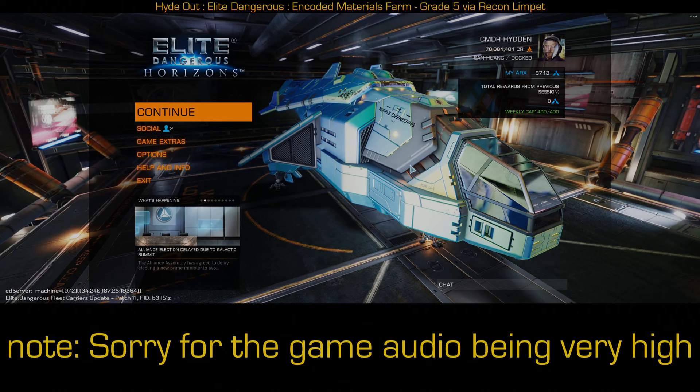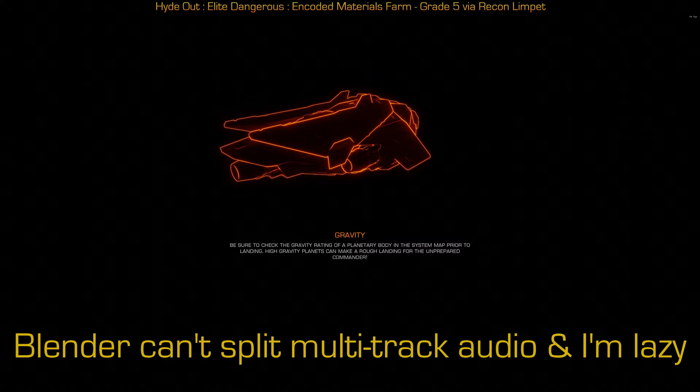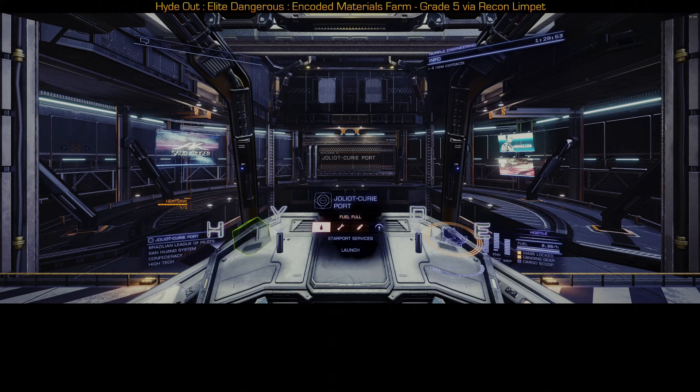The purpose of this video is to show the Elite Dangerous player how to find a bunch of random encoded materials for engineering. First thing, we're going to go into the game. Since you're going to be farming, you're going to be logging out and logging back in multiple times, so just use solo play. The idea behind this video is actually taken from one from Down to Earth Astronomy from a couple years ago — that video requires you to wait for the ship you want to scan to be in an anarchy system unless you want to deal with the authorities every single time.